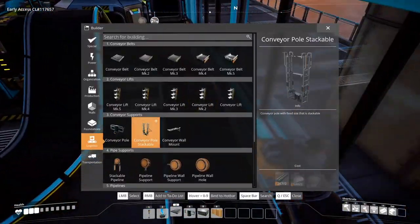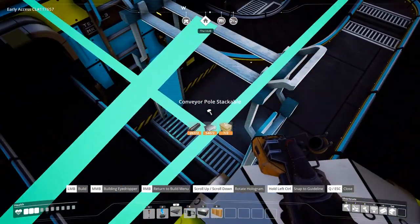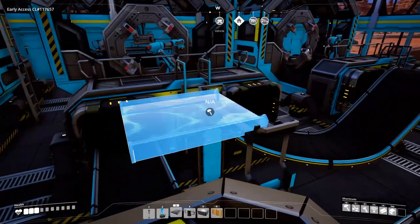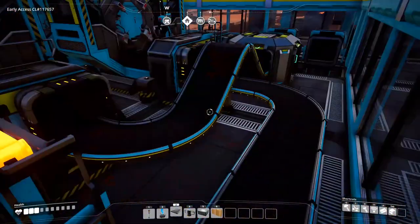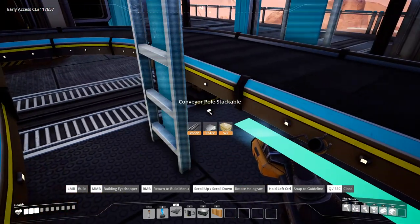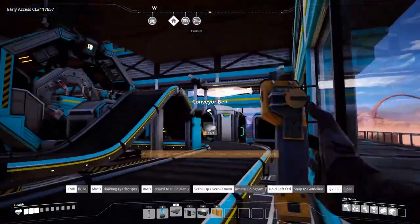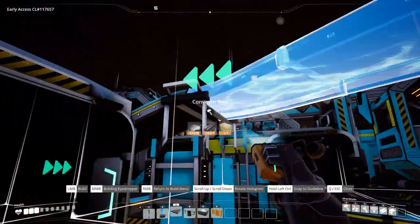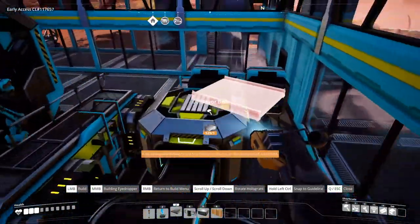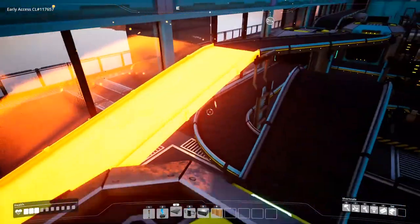Taking your conveyor pole stackables, put the conveyor pole stackable in line with the ladder on the second assembler, and connect your conveyance. Then put another conveyor pole in line with the conveyor pole on the ground. Connect the two together, and then connect this one to that and we're all good to go.